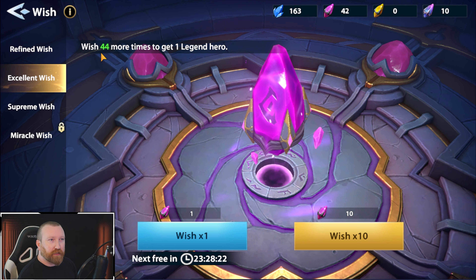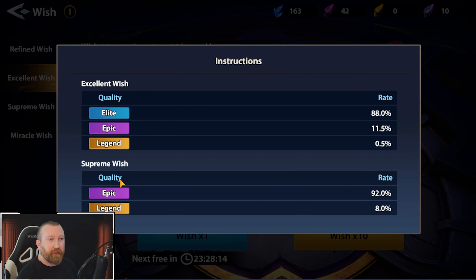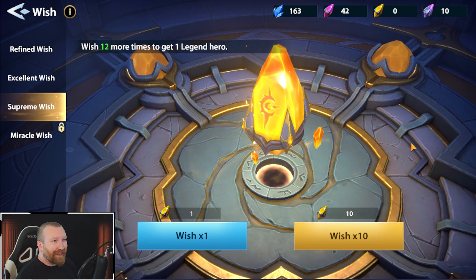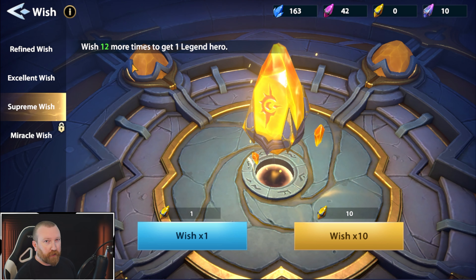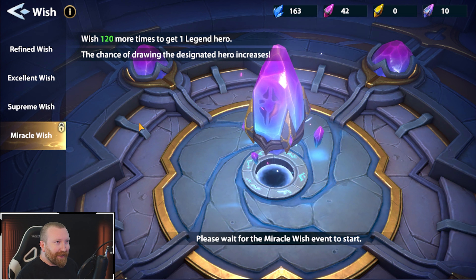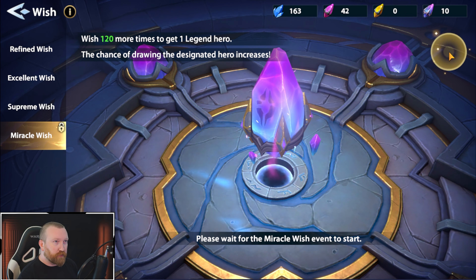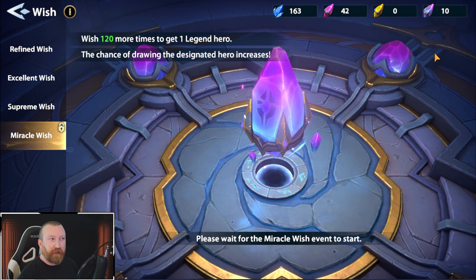The next wish type is the excellent wish — this is the first wish where you can actually gain legend-style heroes. Very low chance, but there is a pity timer. I believe it's around 200 wishes to get the guaranteed hero. Scrolling further, you see the supreme wish — this one only gives you four and five-star heroes, the epic and legend heroes. It has a separate pity timer that is much lower than the rest, but acquiring these special supreme runes is pretty difficult. I've gone through about 30 of these completely free-to-play over about two weeks.